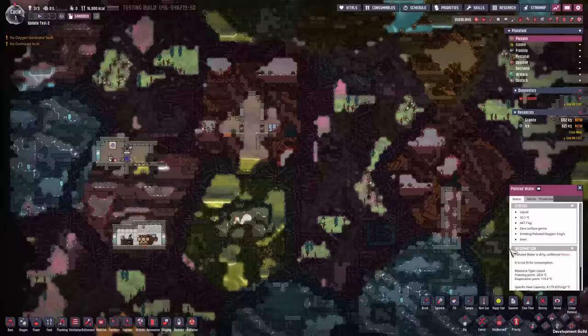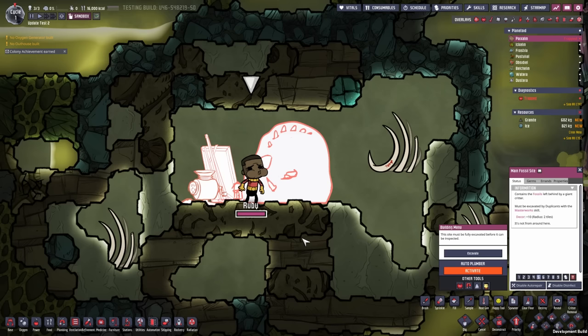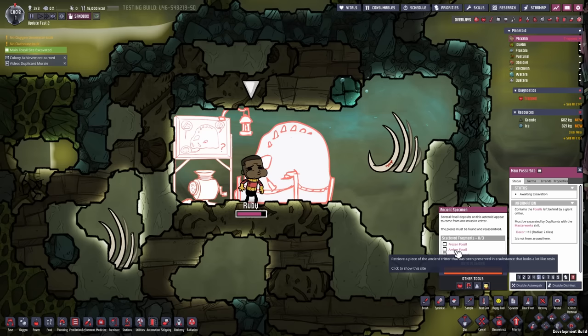First, look for the main fossil site and click on it. At the moment it has a temporary art style. After finding it, you can start excavating it. You will need a duplicate with the master artwork skill for this. Once excavated, the new building will tell you where the other three important fossils are.